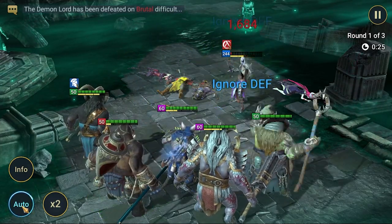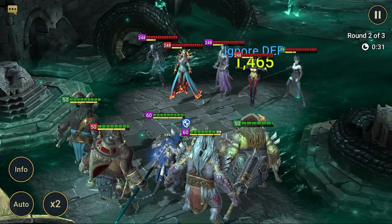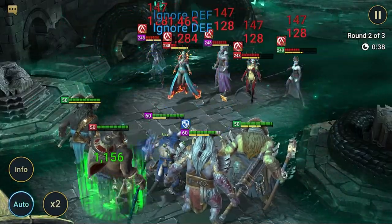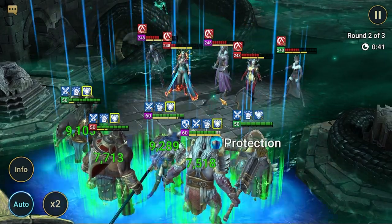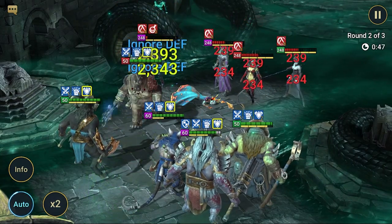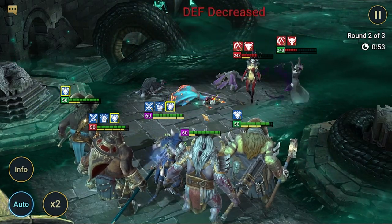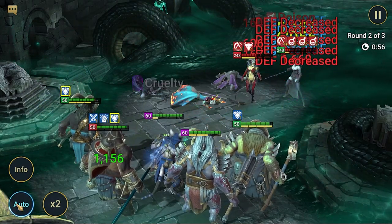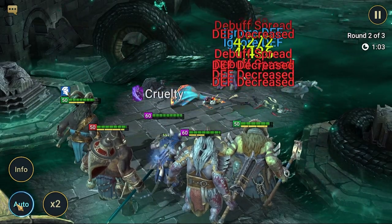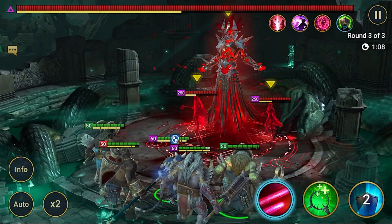Wave one is clear. We've got Basher's A2 ready - great. Basher is MVP of this fight, I think. He will prevent enemies from using their skills and he's hitting pretty high. Provoke is working well on the waves - full control.